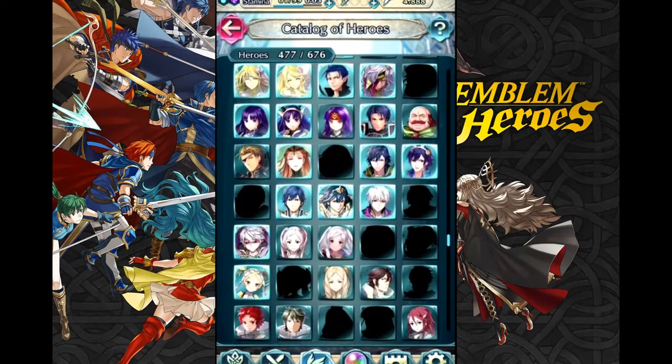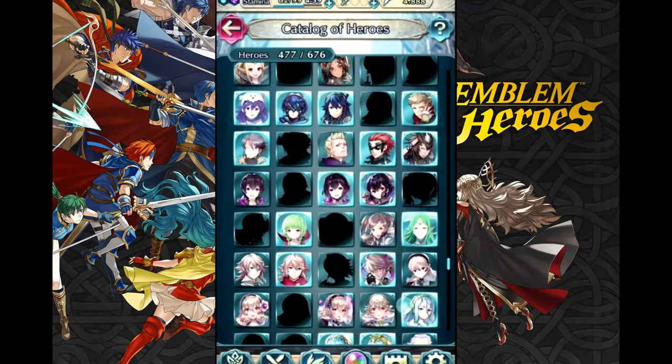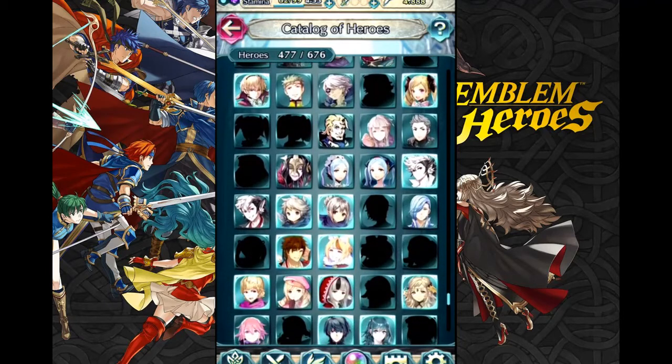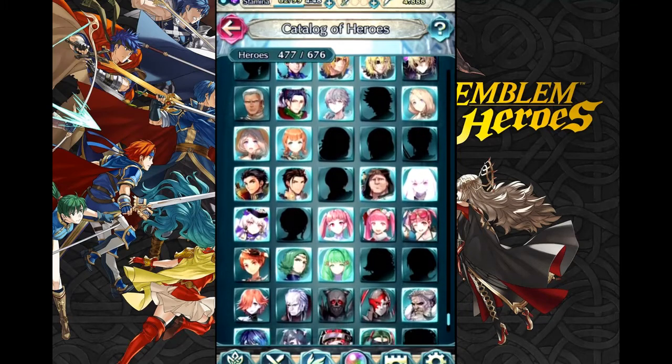But there is one big advantage that Radiant Dawn and New Mystery have over Heroes: all of the characters are theoretically usable once you pay the entry fee of buying the game. Heroes, on the other hand, is a free-to-play gacha game. Hurray!